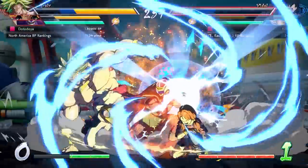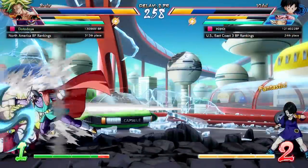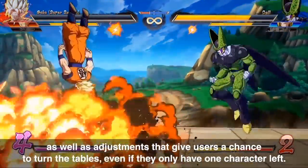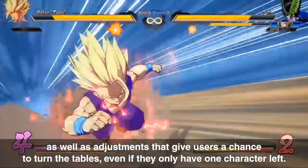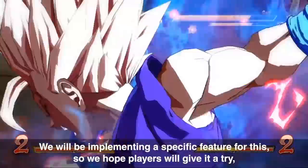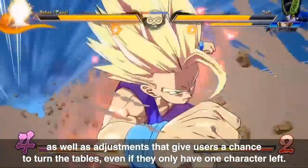The really big piece of news and the reason I'm so excited for this video is that we got more information on the big comeback mechanic we saw in the trailer. The only thing we could conclude from the trailer was that it makes your UI go golden and allows you to build an extra bar — so Gohan goes from 4 to 5 in the trailer, allowing him to do his level 5 on Cell.